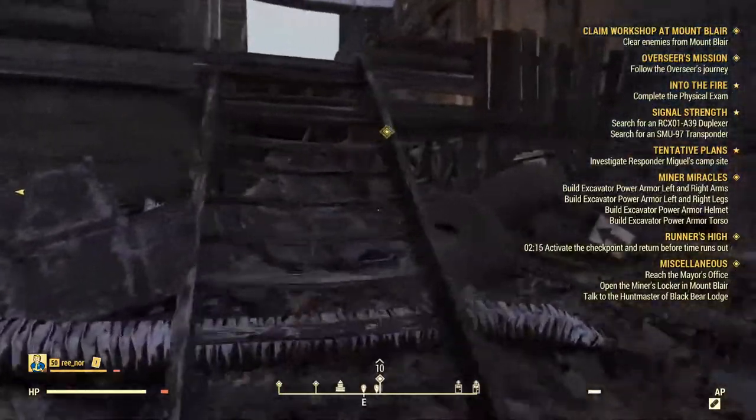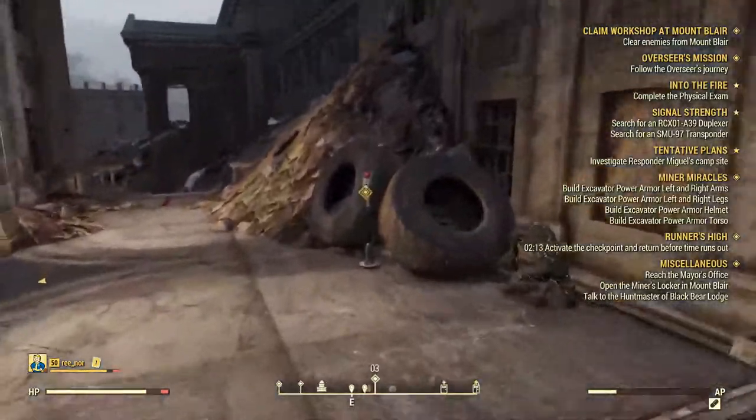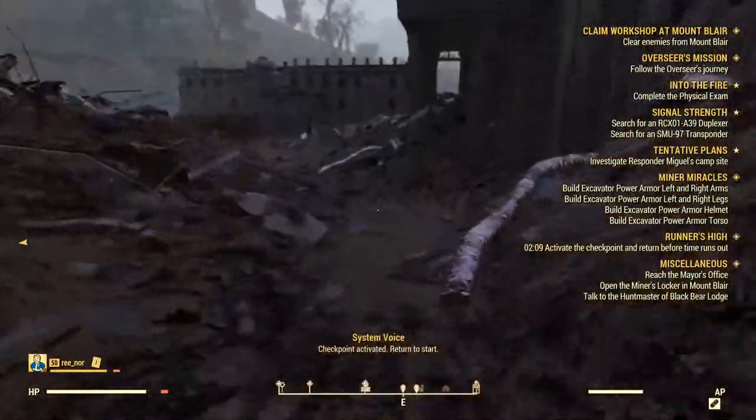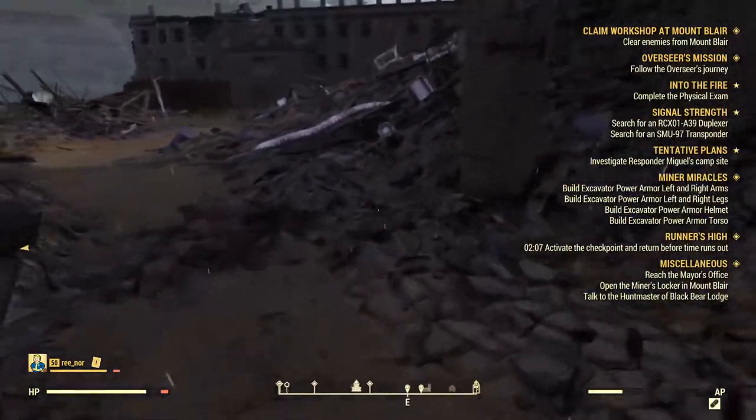As you make your way to the second checkpoint, you'll see a quest diamond to check in at a second button. And after you hit that, another countdown begins for you to loop around to the first location where you began.